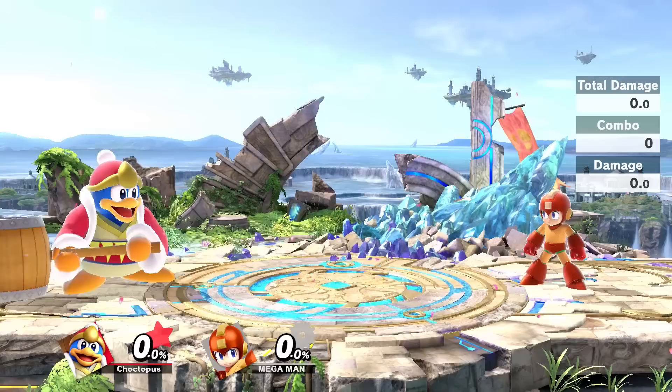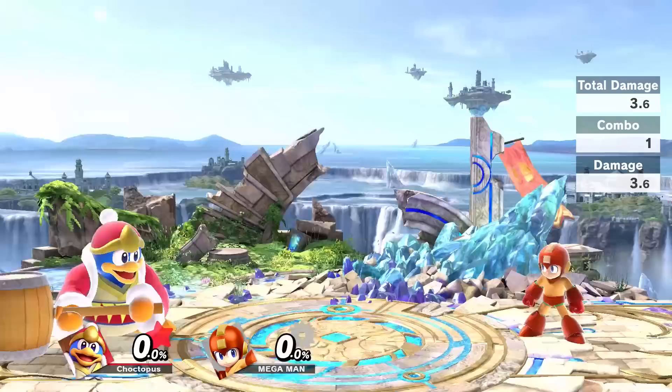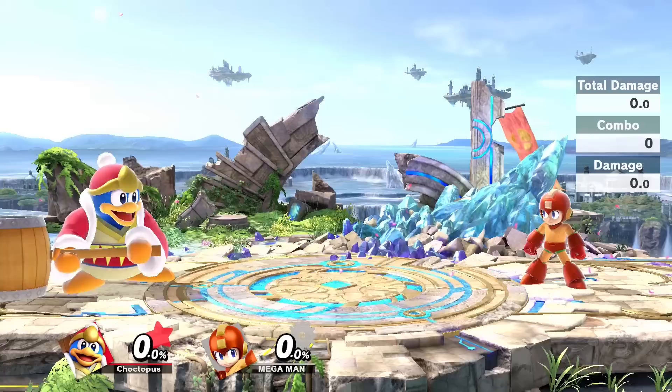King Dedede has really good neutrals. If you get close to your enemy and hold the A button, he'll do his two-swing with the hammer into a spinning hammer attack, and then if you let go, he will knock you up. If you're not next to your opponent, you can just hammer away — he'll spin his hammer if you hit it a couple times, even if you're not next to your opponent.